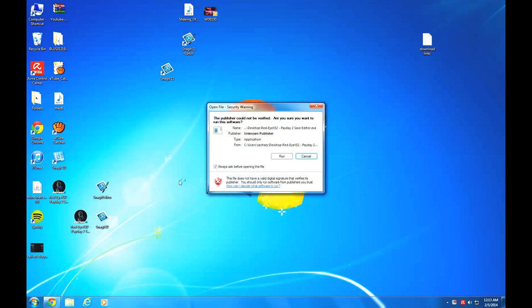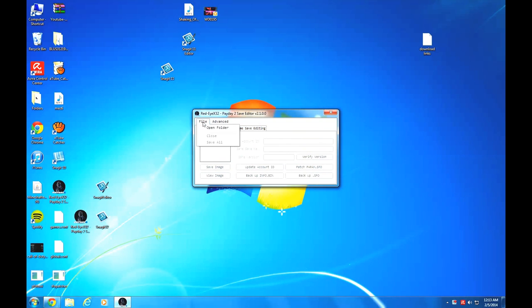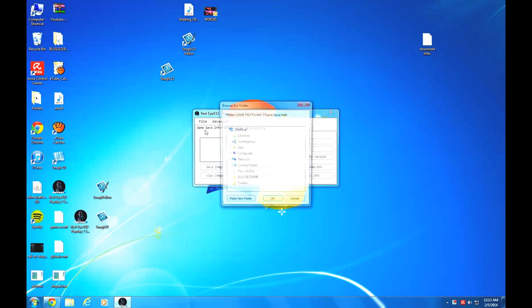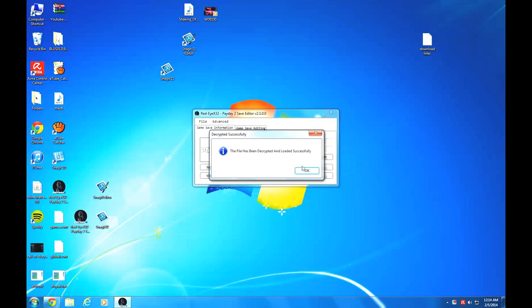Then you open up the application that I have in the description. You go to File, you go to Open, click your folder, click OK. It's going to say the file has been decrypted and loaded successfully.